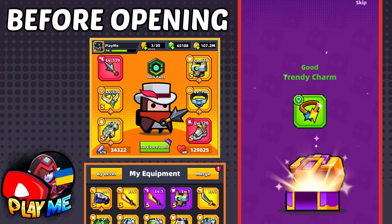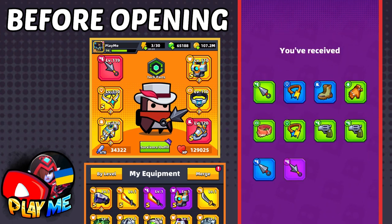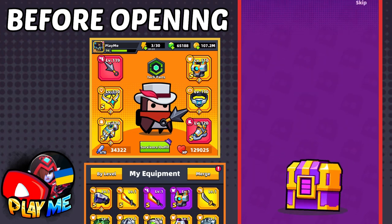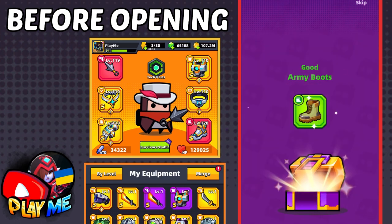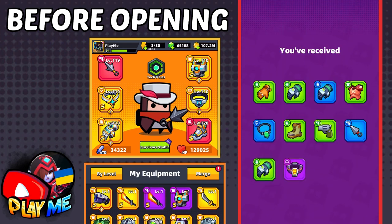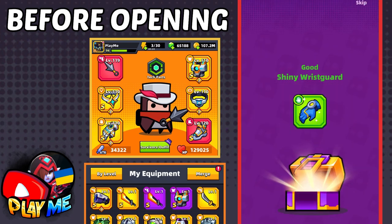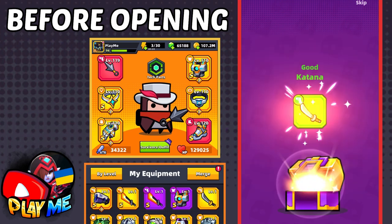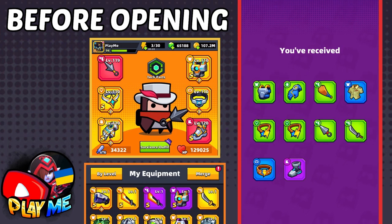Nothing good. Three revolvers, a kunai — again only one excellent equipment. Let's open another 10 crates. Nothing good, Waste Sensor. By the way, I use Waste Sensor in Ender's Echo. These crates have more green equipment: green kunai, green katana — probably the worst 10 crates so far.